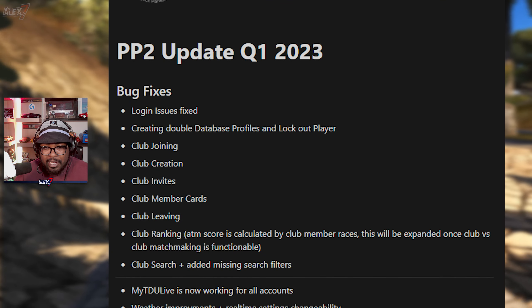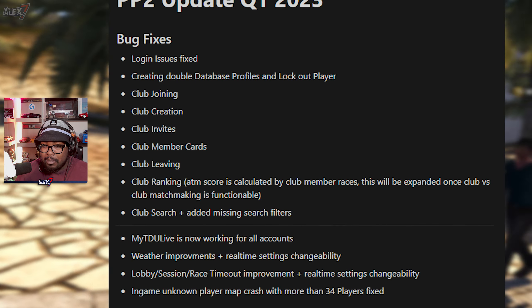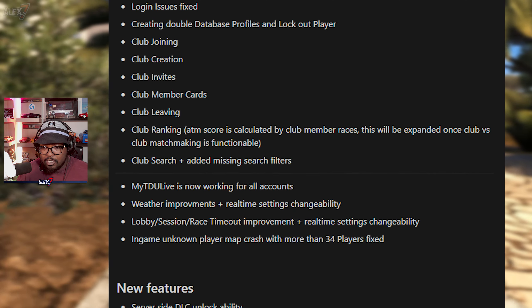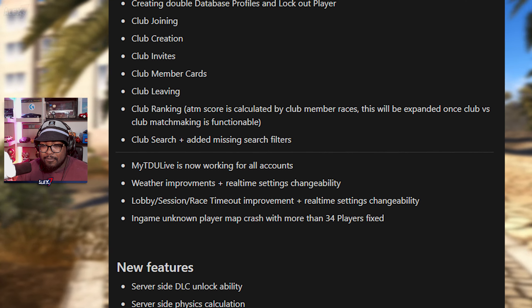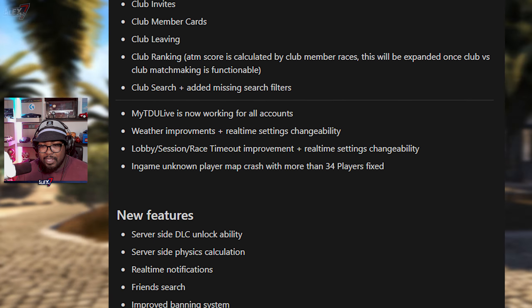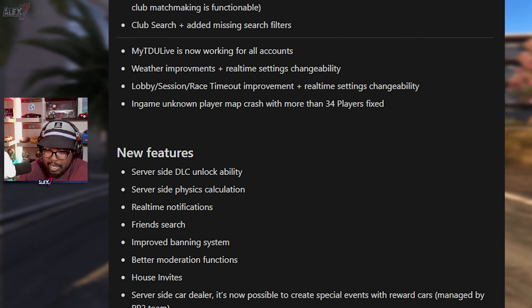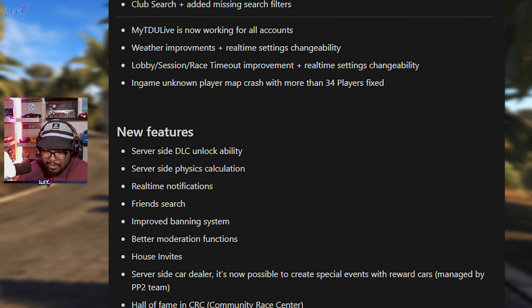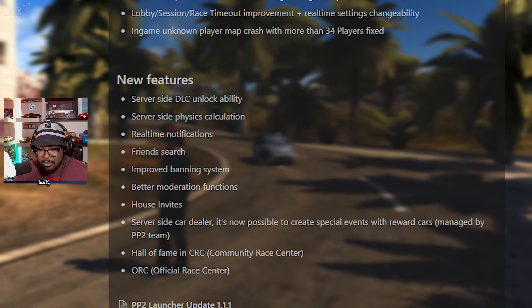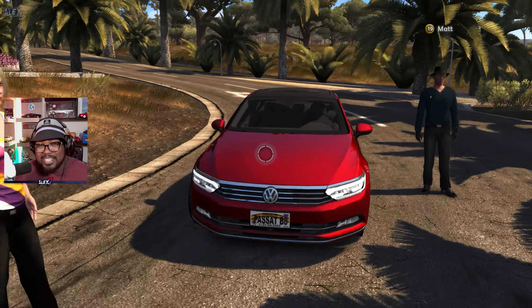This update hasn't gone live yet, but when it does it's going to come with a ton of new features. You can see bug fixes — login issues fixed, creating double database player profiles, lockout, player club joining, club creation, invites, member cards, club leaving, club ranking, club search, and added missing search filters. Also, 'My TD Live' is not working for all accounts — that's really cool to hear. Weather improvements plus real-time settings changeability, lobby session race timeout improvement, and in-game unknown player map crash with more than 34 players is fixed.